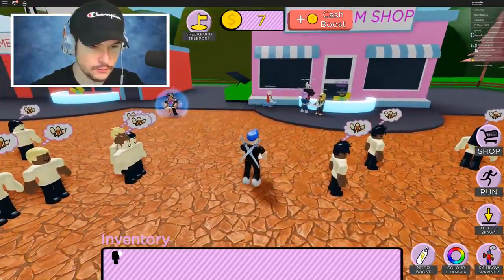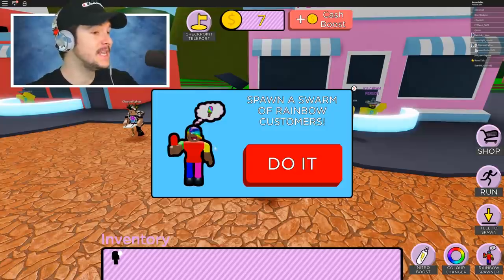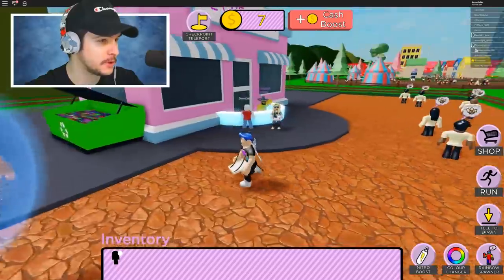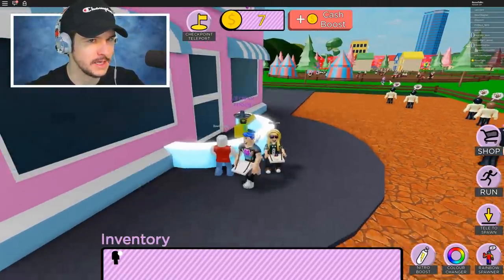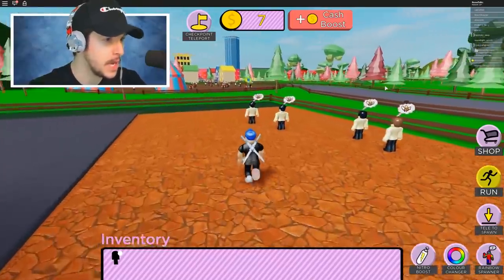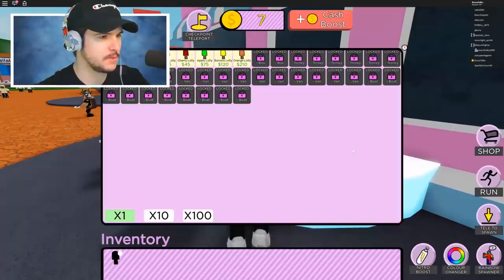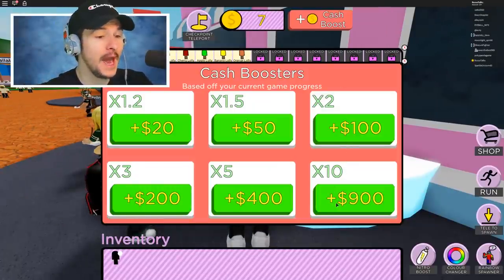We have ourselves a rainbow spawner — spawn a swarm of rainbow customers. I guess these rainbow ones probably like any flavor because they can just taste the rainbow. I don't want to buy coins because I want to progress quickly, but we want to buy the boost times 10.